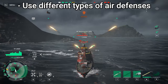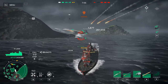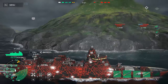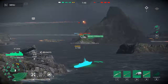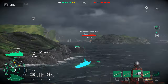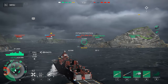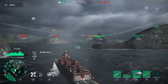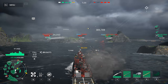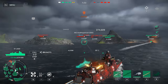Use different types of air defenses, as each one has unique characteristics to handle every threat. We have lasers, missiles, and cannons — all with different ranges and damage. In most warships you can equip different sets of air defense. Find out which combination is best for your warship, and remember that sometimes you already have fixed equipment, so choose an air defense that complements what you already have.